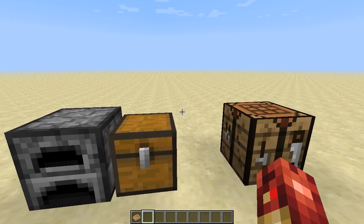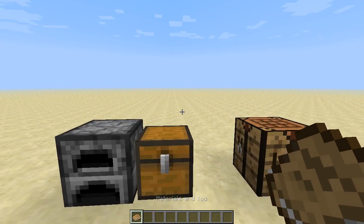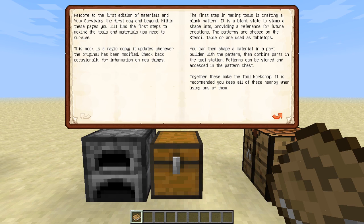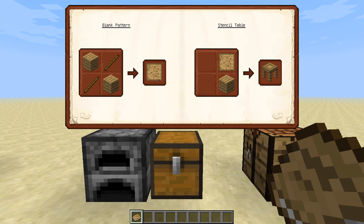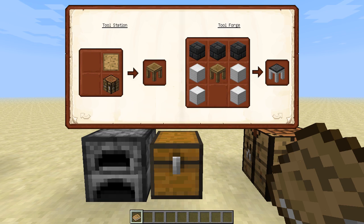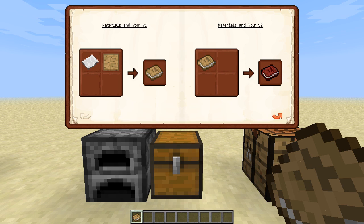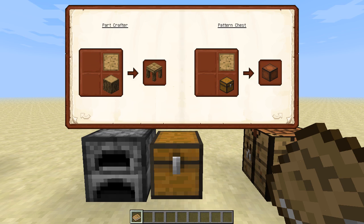When you create a new world you're going to spawn with a Materials and You book. Let's go ahead and open that up. Basically it's going to show you what you need to start out, like some crafting recipes: blank patterns, stencil table, part crafter, pattern chest, tool station, tool forge, the different versions of Materials and You, and then the Mighty Smelting book. So we're going to go over how to craft each and every one of these and how you can make patterns.